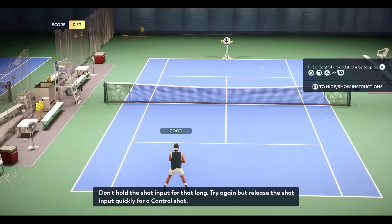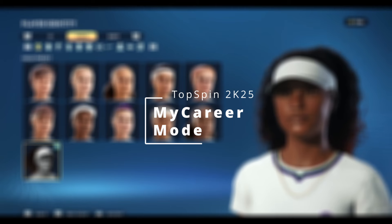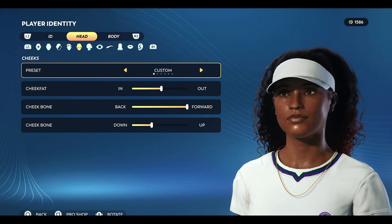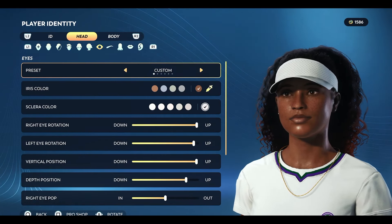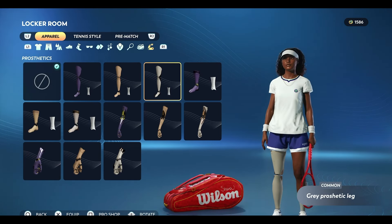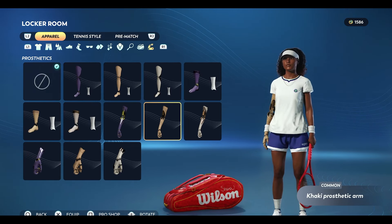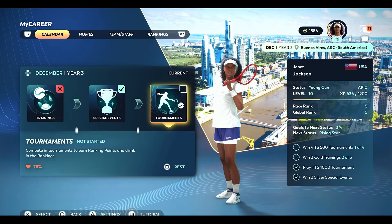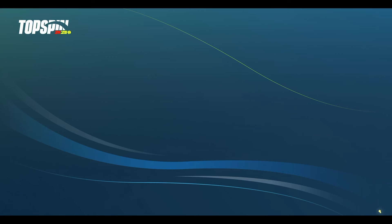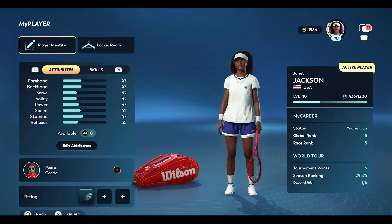Honestly, I'm sure a lot of your time will be spent in the MyCareer mode, where you create your own player and go on a journey to become a tennis champion. Character customization is pretty good with a lot of options, and one thing that really stood out to me was the option to give your character prosthetics. Career mode is simple and to the point — each month you get to complete one training, one special event, and a tournament, but there's a large emphasis on energy.